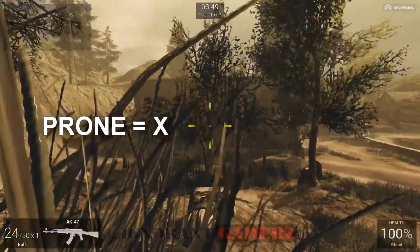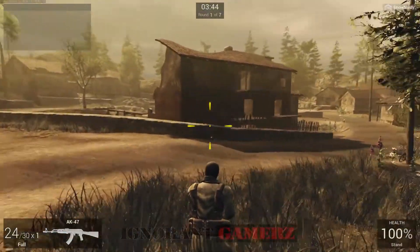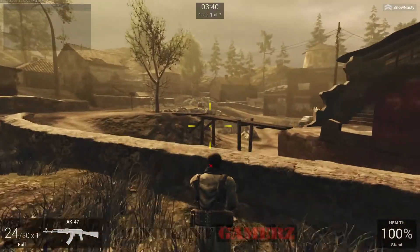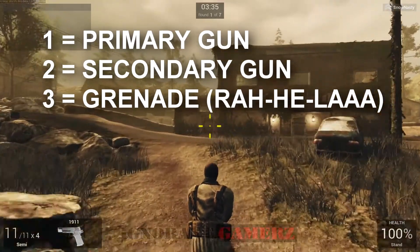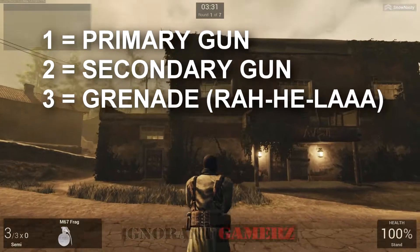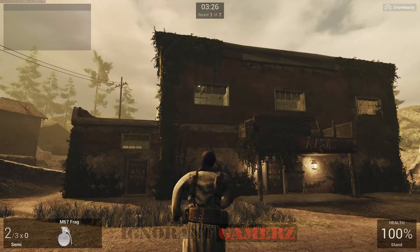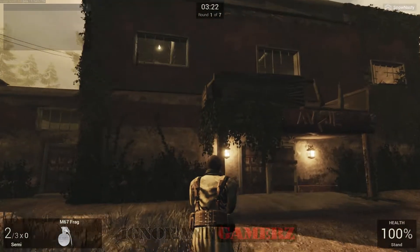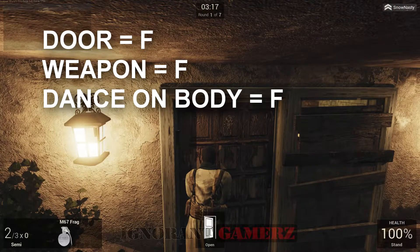For your weapon slots: 1 is your primary, 2 is your secondary, and 3 is your grenade. If you have a controller it's supposed to be pressure sensitive; if not, it throws all the way. For a hard grenade throw, press and release. If you see a door or anything that's interactable, press F.